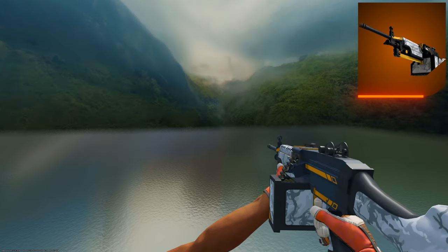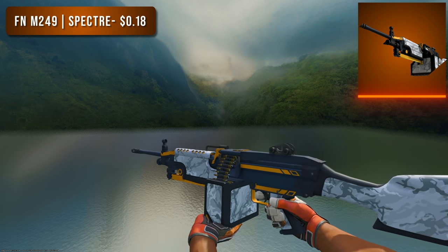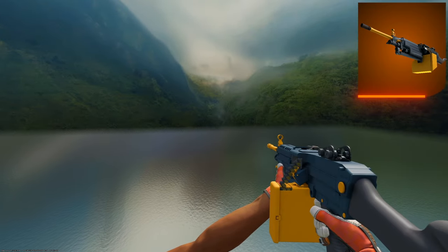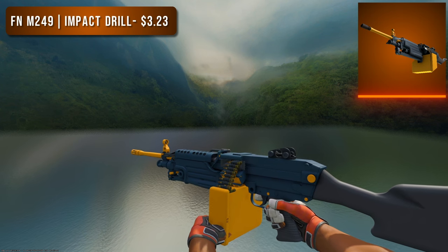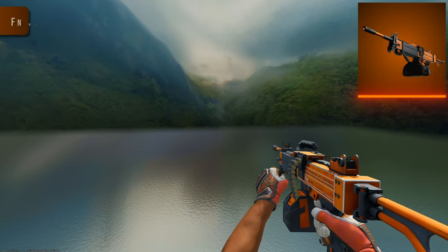Next up are the LMGs. For the M249 budget option I went with a Factory New Spectre — there aren't many orange options for M249s and you might think this looks more yellow than orange, but at 20 cents it's going to have to do. For the higher tier option I went with the Factory New Impact Drill, which is only a little more expensive and does look a bit more orange. I know it still looks a bit yellowy but it's our only option.